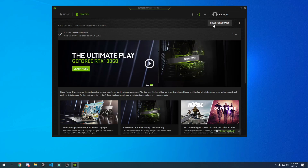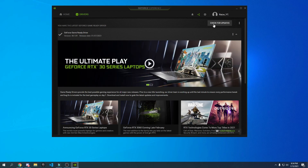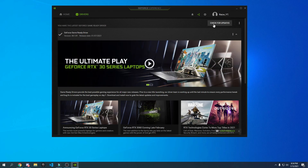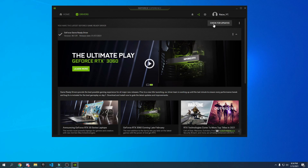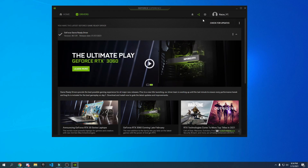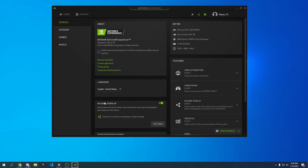The latest driver won't necessarily give you the best performance — there are three specific drivers which are the best and you have to find out which one gives you the best performance. I'll be uploading that in the next video, so subscribe with notifications on. Once driver updates are done, go to Settings, go to In-Game Overlay, and if it's turned on and you don't use it, turn it off. It takes about five to ten percent of performance.